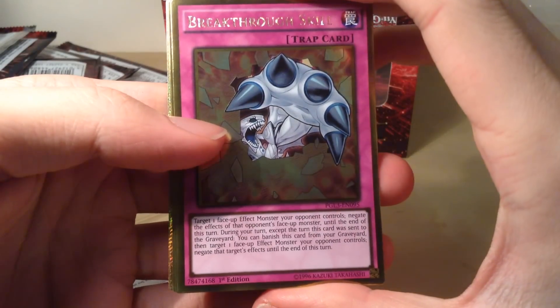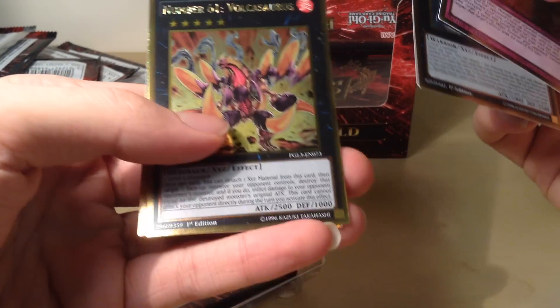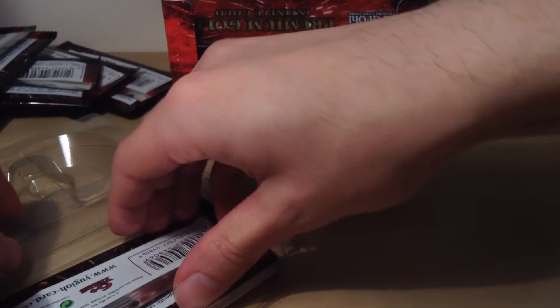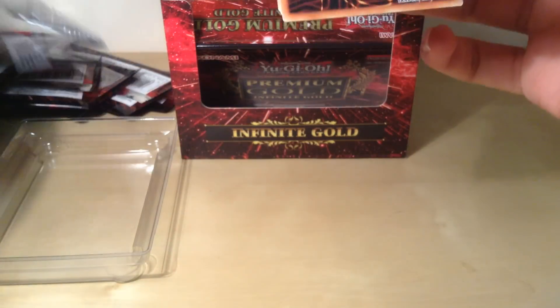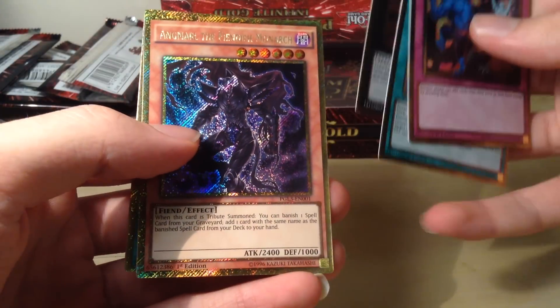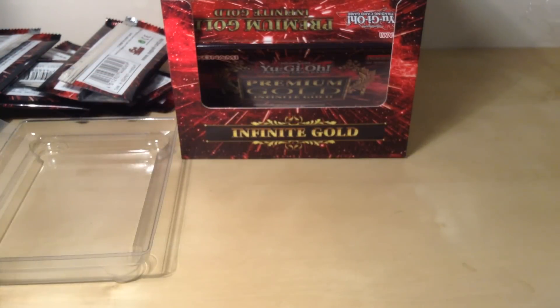I'm really looking for Farm Girl or Dark Destroyer. Breakthrough Skill, Dante Traveler of the Burning Abyss — very nice — Number 61 Volcasaurus — also very nice — Phantasmal Lord Ultioness, and a Fire Hand. Unfortunately Fire Hand's not really relevant anymore since the Hands, Artifacts, Trap Tricks deck. Mistake, Terminator of the Burning Abyss, Norito the Moral Leader — another wanted reprint — Angmarl the Fiendish Monarch, and a Cosmotown. Getting Cosmo Gold Secrets but not the ones I want.